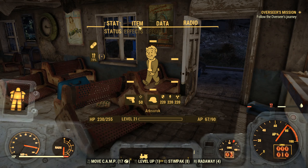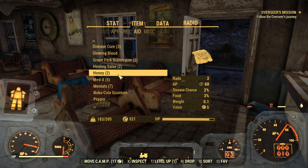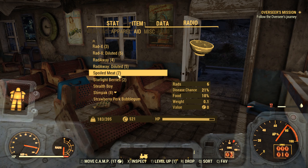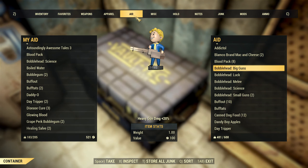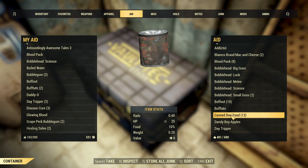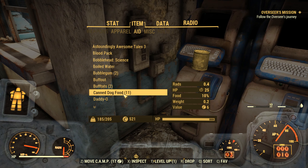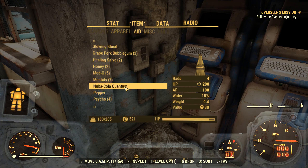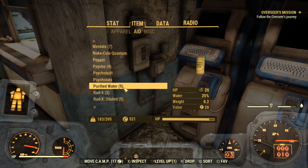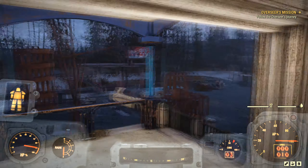I need to eat something. Let's see what we've got in terms of food. Honey — that works a little bit. A lot of spoiled meat. Canned dog food. I don't have the perk, but it still works. I can't think of a reason why I would need to eat eight cans of dog food in a day. I can't imagine being so hungry that I'd need eight full cans of dog food. I think there's a little bit of something broken in the survival system.